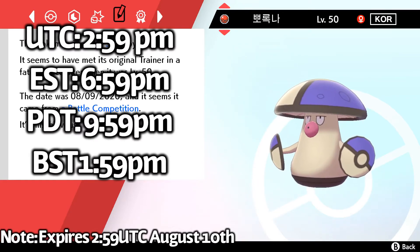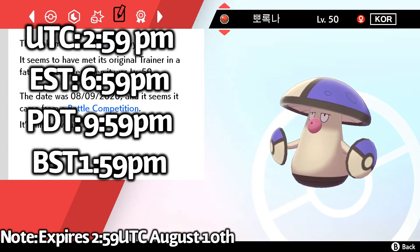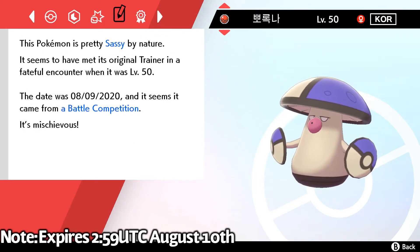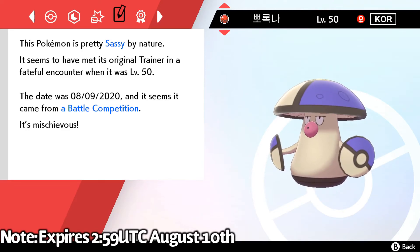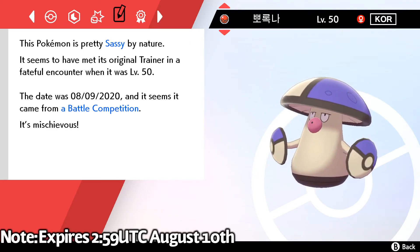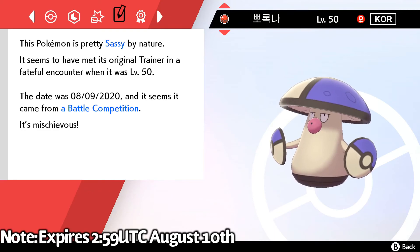This does expire at 3 o'clock UTC on August 10th — you can do the time conversion to your local time zone, and I'll have a couple of the major ones on screen. They seem to already be built to use in competitive battles, and it says that it came from a battle competition, because it is copied from an Amoonguss that was used in a competitive competition.